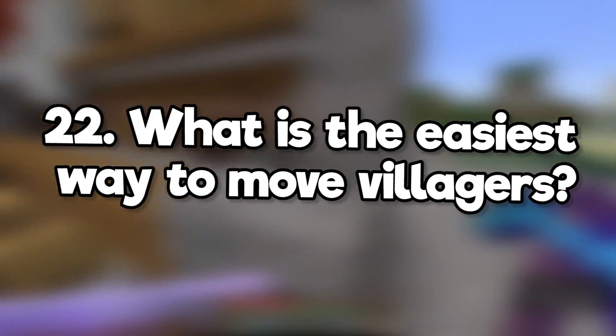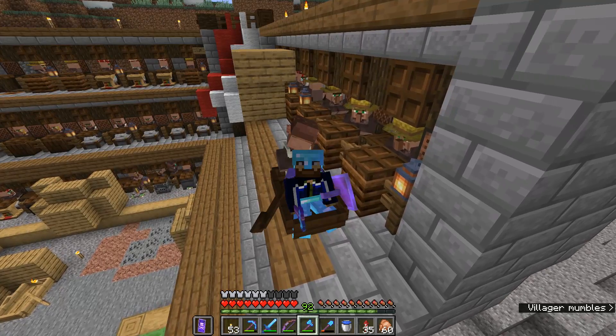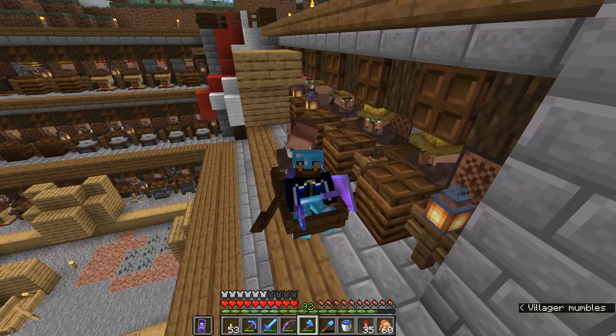What is the easiest way to move villagers? I still think boats are pretty great for this, but you can also lure them by placing and breaking workstations or beds at specific times of day.